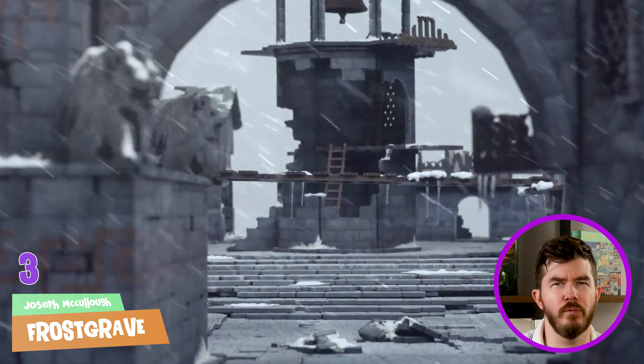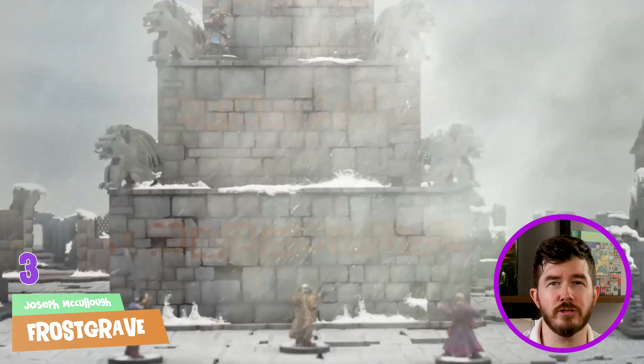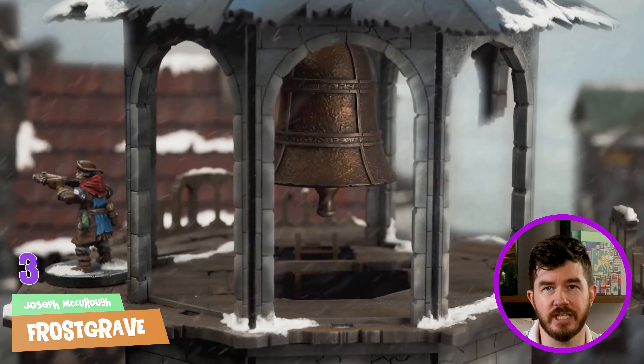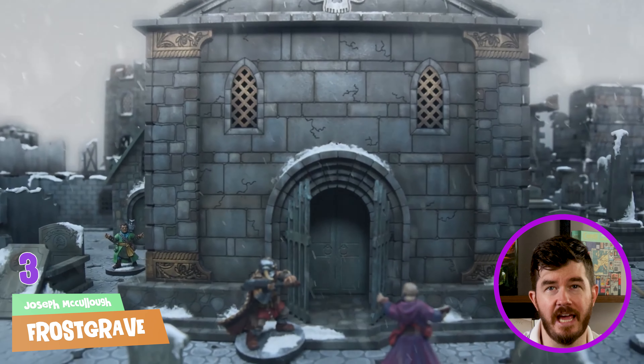At number three, we have Frostgrave. Among the frozen ruins and treacherous hazards of an ancient city, powerful wizards battle to discover treasures of a fallen empire — the locals call that snowy wasteland Frostgrave. Players control wizards and their apprentices, forming groups to raid the ancient city. Combat is simple and fun, letting you chuck some 20-sided dice and get your hands on new gear, abilities, and loot at the end of the game. Frostgrave has been recommended to us by a lot of commenters, and for good reason — it's a really good introductory miniature game.